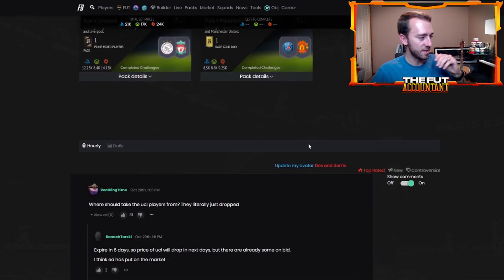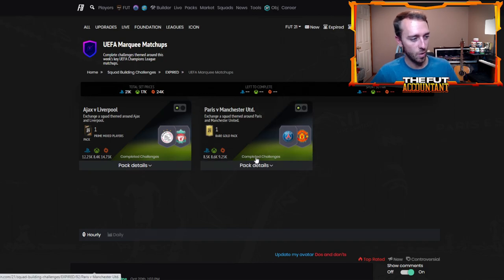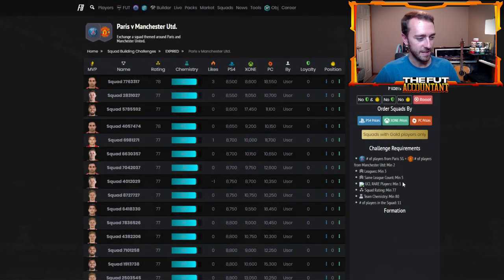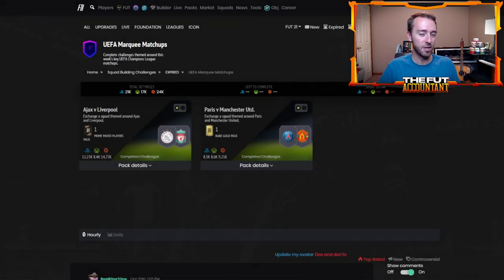One thing that's very interesting today is, if you look inside what these squads are going to require — last year when they dropped UEFA marquee matchups day one, they also dropped the UCL rare and non-rare cards onto the market at the same time. So these cards had zero supply and they already had demand. They were getting supplied and demand at the same time — a very interesting mix — and people had to go buy these UCL rare and common players to complete these two SBCs before they were even really supplied on the market.